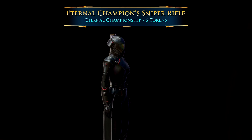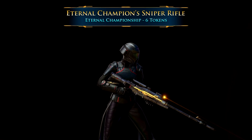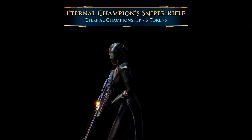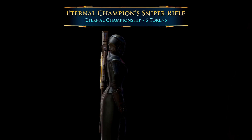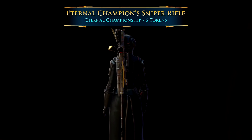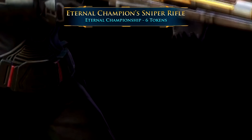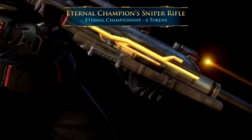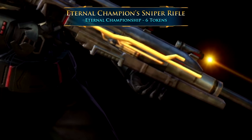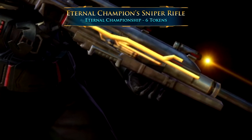Number 6 is the Eternal Champion's Sniper Rifle. I really like the shape and the very subtle animation of this one. It comes from the Eternal Championship and costs six of the Eternal Championship currency. I've got a whole guide about how to run it — it shouldn't take you too long to earn the six tokens. It has a very pretty design on the side as well as a built-in laser sight animation.